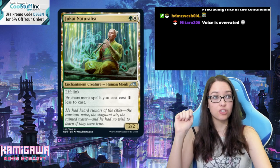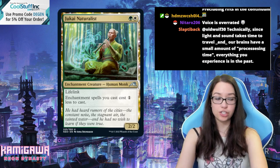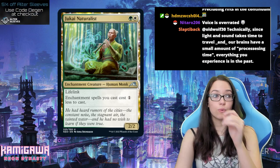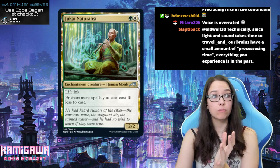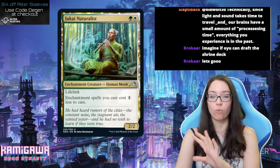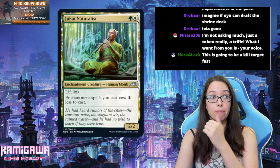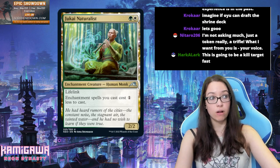Jukai Naturalist — two mana for a 2/2 enchantment monk with lifelink. Enchantment spells cost one less to cast, which is all of your sagas and all of your enchantment creatures. Green has so many enchantments — in this set every other card seemed to be an enchantment. Because of how many enchantments there are in green, this is essentially a mana dork. It's going to ramp you into all of those sagas and enchant creatures, releasing two, three, or four mana a turn. In addition to being a bear with lifelink, which is way better than a mana dork. I think this is a 3.5 with some pretty heavy snowball abilities.